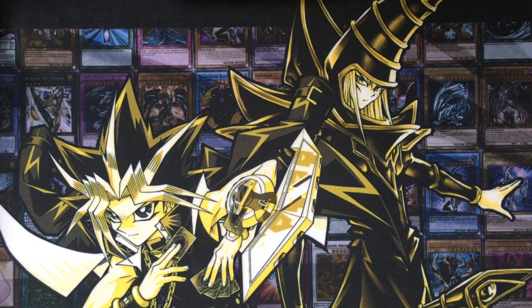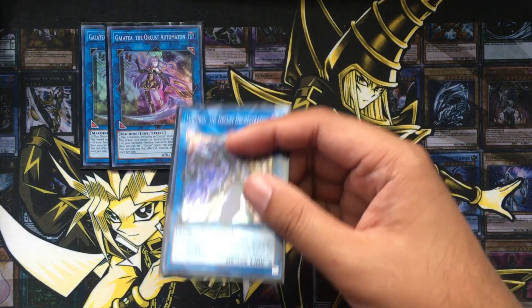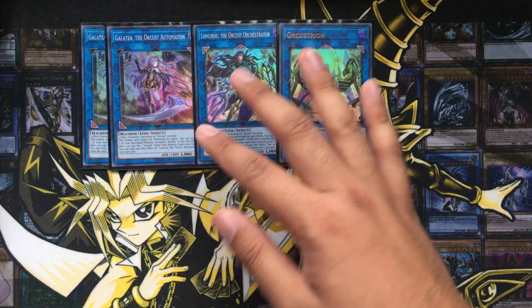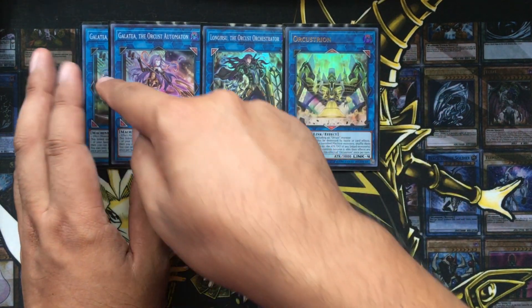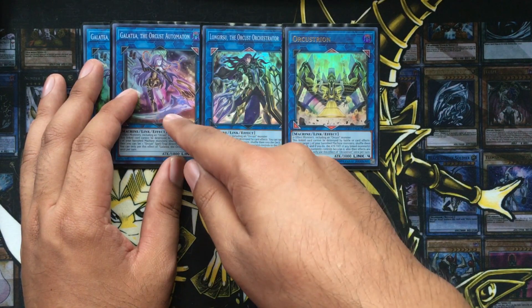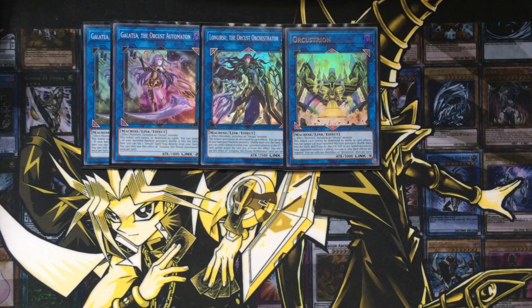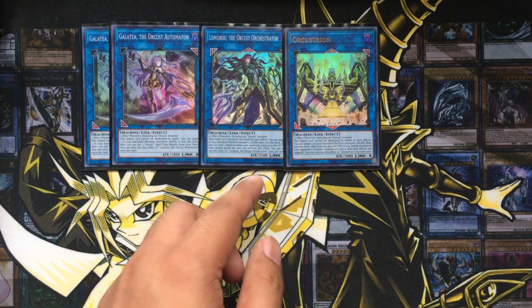Now for the extra deck — you guys can adjust this any way you want, but this is the lineup I've been testing with. Two copies of Galatea the Orcust Onomaton, one Longirsu the Orcust Orchestrator, and one copy of Orcustrion. Basically, you want to get Galatea onto your field first, and in case you use it, you have another copy waiting in your extra deck. Since you're running a lot of dark monsters, you can Link Climb to Longirsu and Orcustrion and co-link your monsters to protect each other. Since you're banishing your Orcust monsters, you can activate each of their effects — the number of machine monsters you shuffle back into your deck determines those effects.